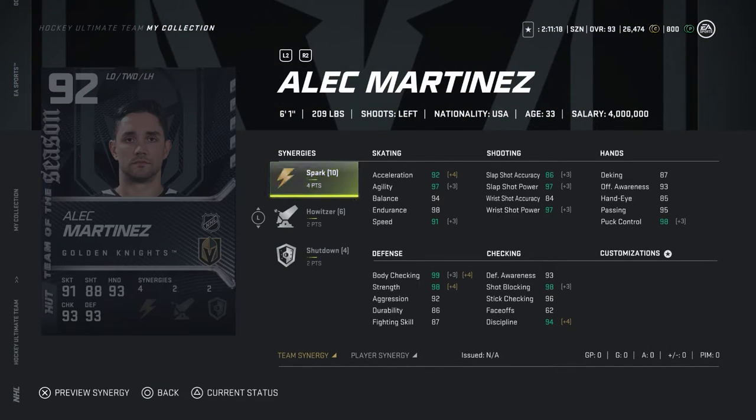Now looking at the new Team of the Season card — a 92 overall left defenseman, 6'1", 209 pounds, with four points on Spark, two points on Howitzer, and two points on Shutdown. Speed is 91, accuracy is 86, and power is 97 for both. Offense awareness is 93, defense awareness is 93 as well. Shot blocking is 98, stick checking is 96, discipline is 94, agility is 92, acceleration is 97, balance and endurance are 94 and 98.